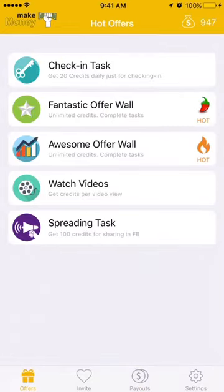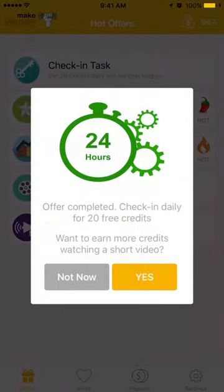What you need to do is go to the offer and then tap on check-in tasks. This can be done daily — every 24 hours they will give you 20 free credits. If you want to earn more credits, you can watch short videos which last about 30 seconds, and then you get two credits.